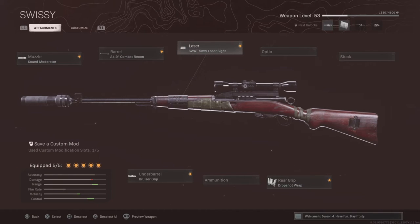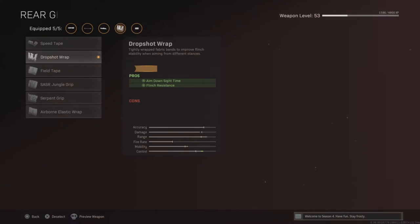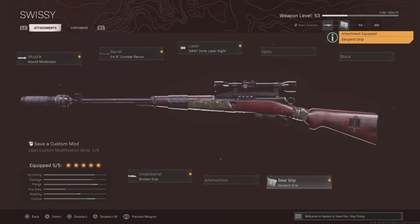Sound Moderator, Combat Recon, the stock you may want, Bruiser Grip, and then the Serpent Wrap — or, if you don't have the Serpent Wrap, use the Drop Shot Wrap.